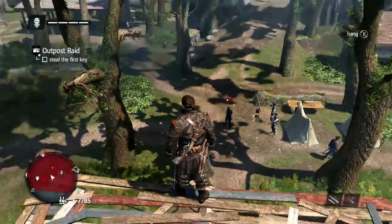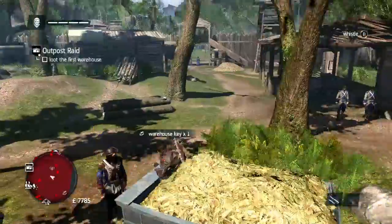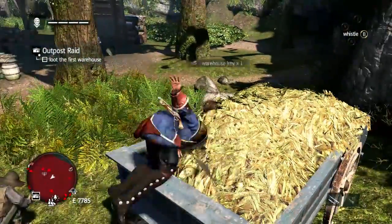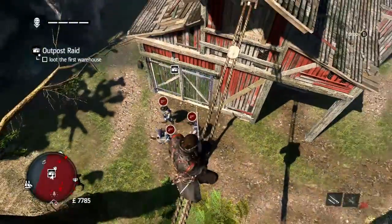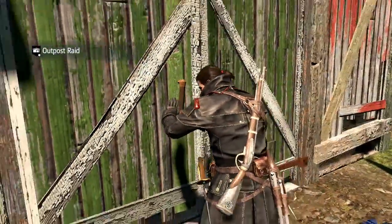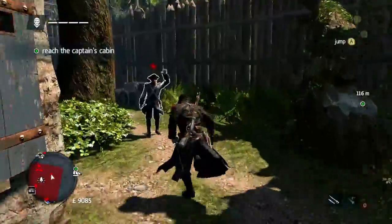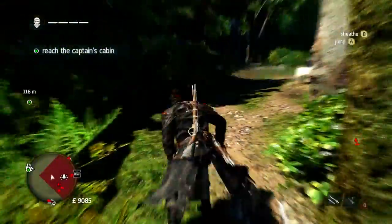Third of the mission types is the Outpost Raid. The idea here is to stealth your way towards a target who holds a key to a warehouse. Track down the target, eliminate them, steal the key, and you can let yourself into the warehouse and nick a bunch of cargo, giving you a quick way to grab materials you'll need for upgrading your ship. And hey, you put everyone to sleep — maybe he's decided that stabbing people isn't the right way to — nope, back on the stabbing.